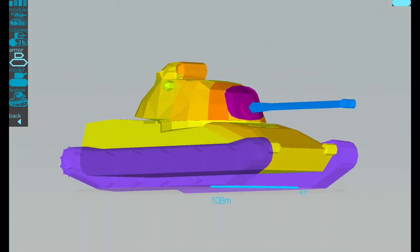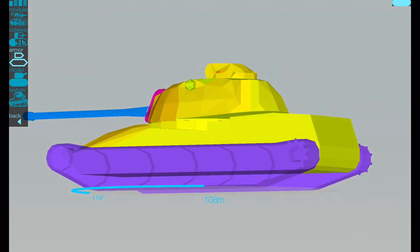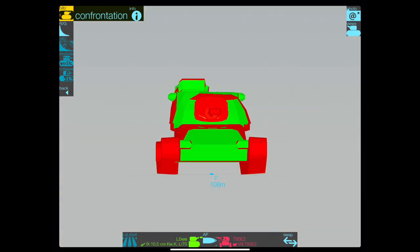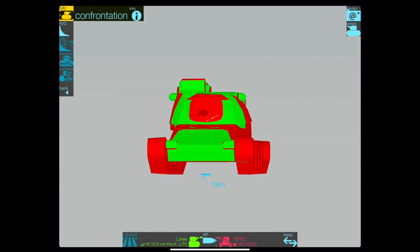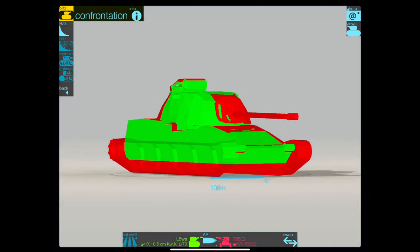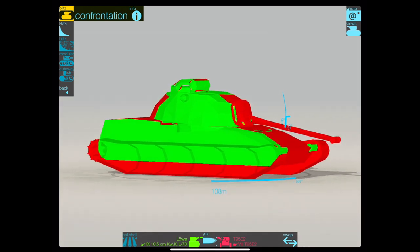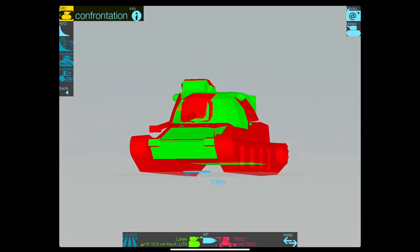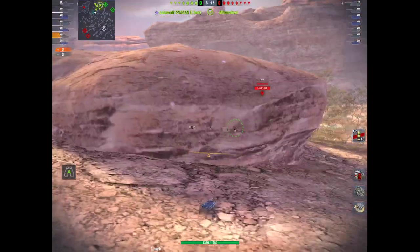Let's have a look at this armour. As you can see, it's pretty paper thin. The other downside to this tank is that colossal cupola on the top of the turret, which even a blind noob can hit from 100 metres away — that thing is just ridiculous. This tank has pretty good gun depression, nine degrees, but with that colossal second cupola on top of the turret, it's pointless because everybody can still pen it.